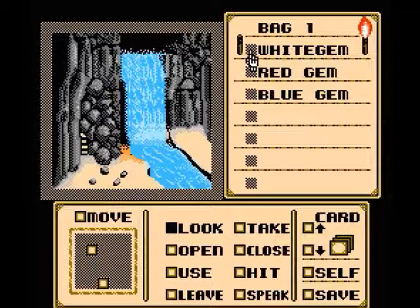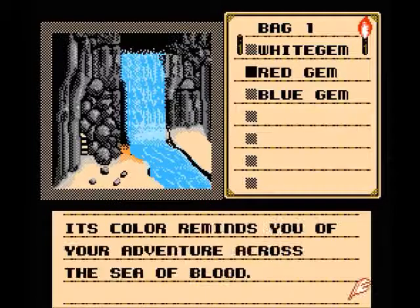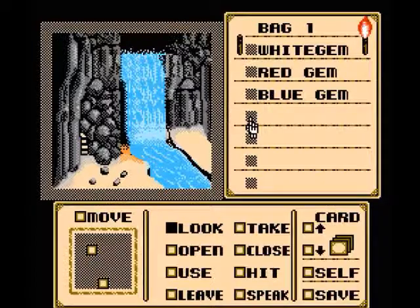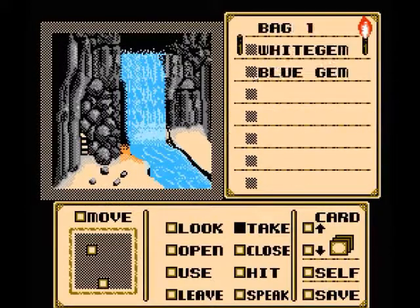It's a white stone of unknown origin — a fine thing to gamble away in a good card game. It's a fine red ruby — its color reminds you of your adventures across the Sea of Blood. It's a dark blue gemstone that is as big as the pommel of a sword. Let's take the red gem, the white gem, and the blue gem.